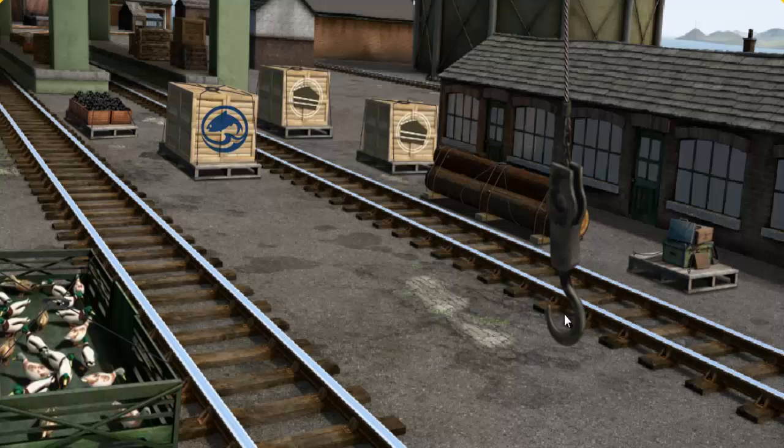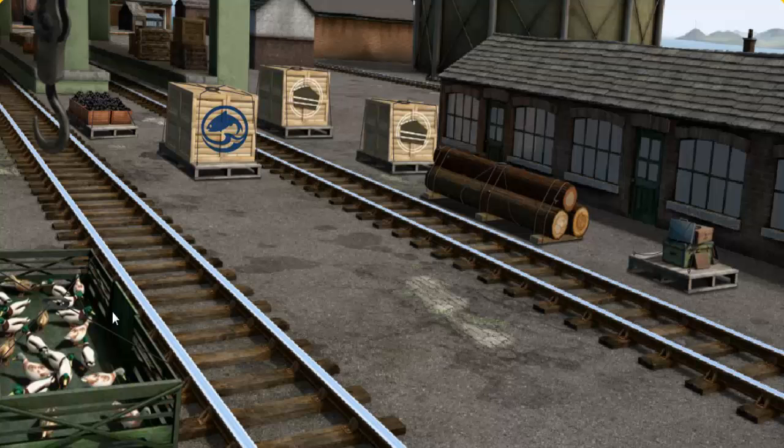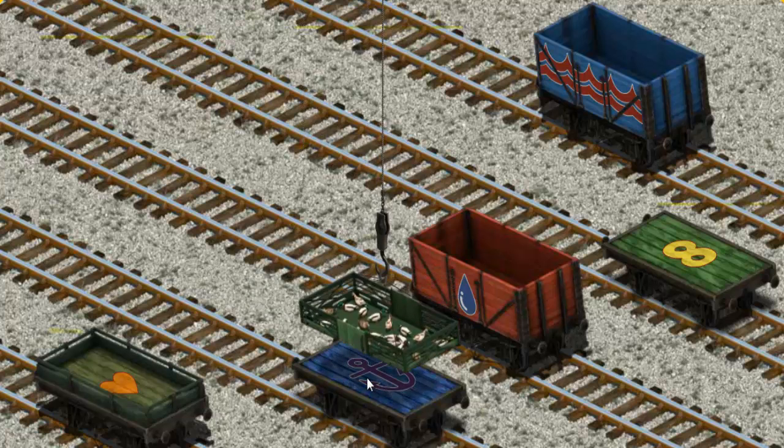Help Cranky find the ducks. You found them! Let's lift and load. Now the cargo must be loaded. Show Cranky where the green flatbed with a yellow number 8 is.